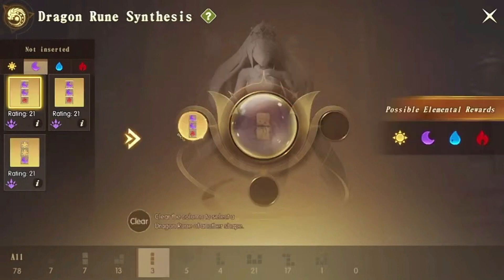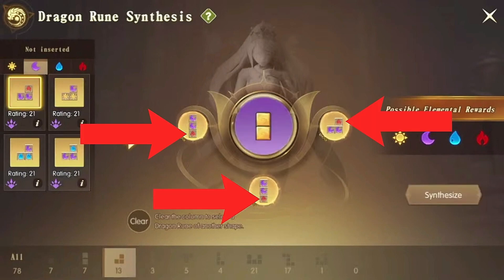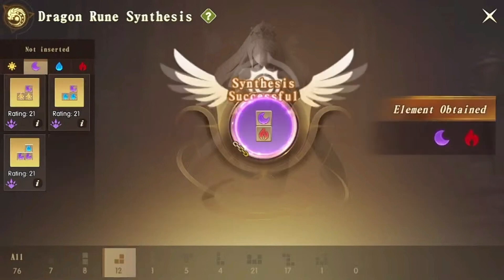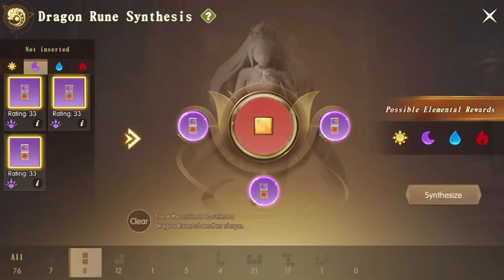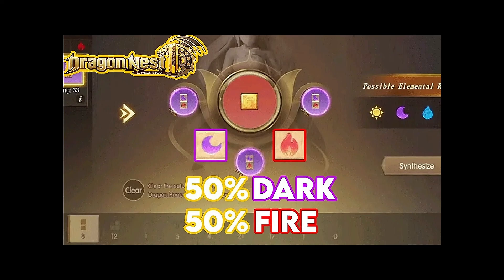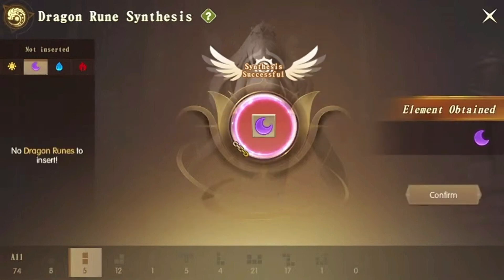Nice! So it's time to combine them here — dark fire, dark fire, dark fire, and after that dark fire, dark fire. So 50% dark, 50% fire. Just hope that you will get the element that you need, which is — I got here the dark, so it is a success!